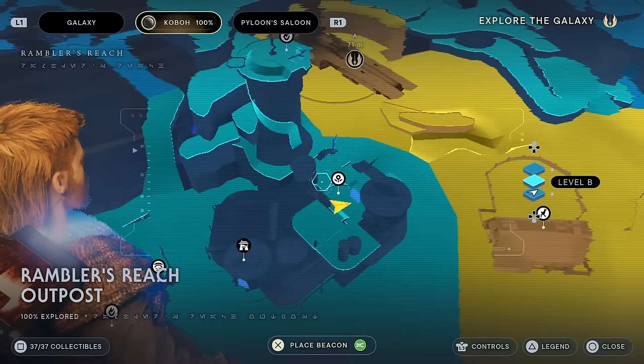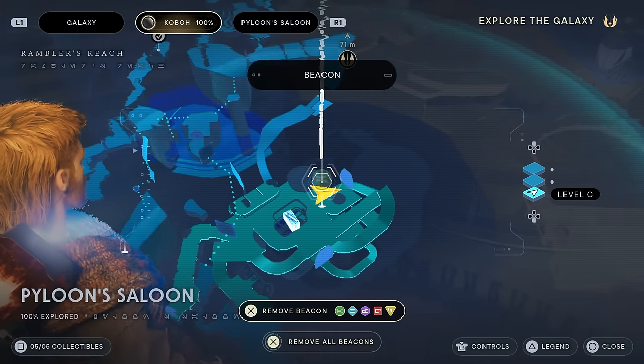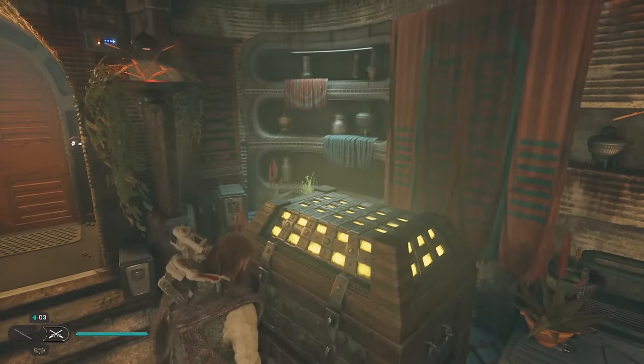So our first chest is pretty tough to miss. It's inside of Pyloon's Saloon when you first talk to Grease down in the basement.